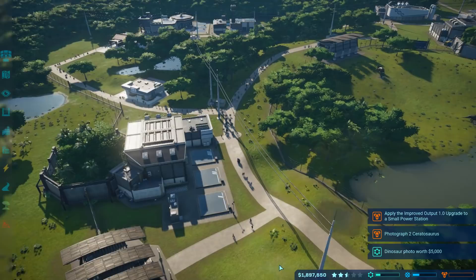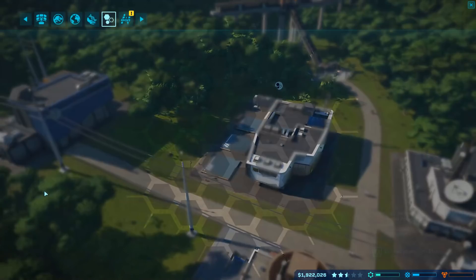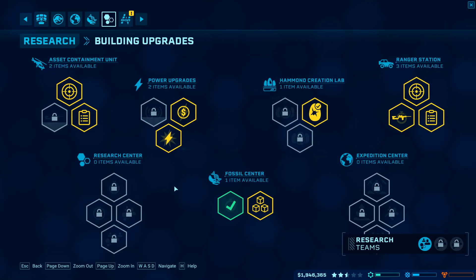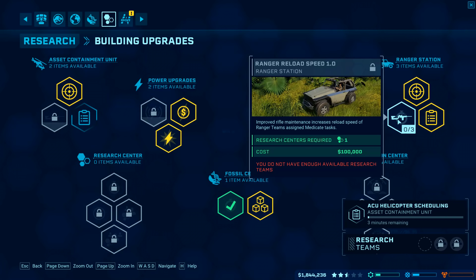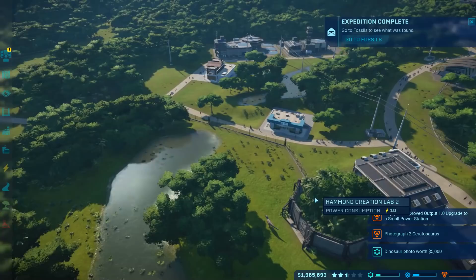I want to get this park done so we can move on to the more difficult parks - the ones later on get pretty crazy. Looking at research, we do have one new medical treatment genetic research which we always want to be doing. But I want to focus on building upgrades right now - things like scheduling really help quite a bit. I'm going to allow ACU helicopter scheduling, which will allow them to do more than one thing at a time. We can research two things at once. We're also going to do scheduling for ranger teams, though it looks like we don't have enough to build research teams yet.